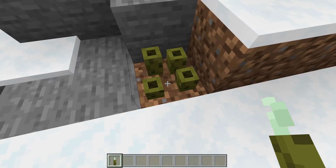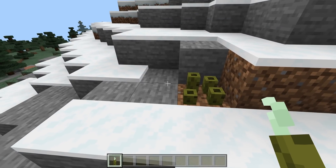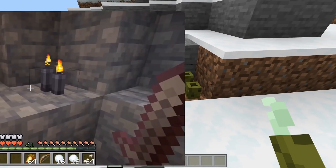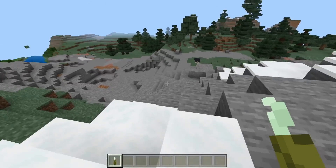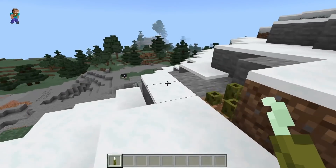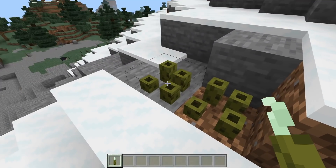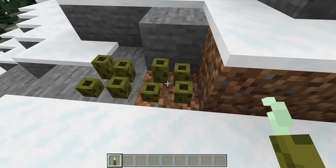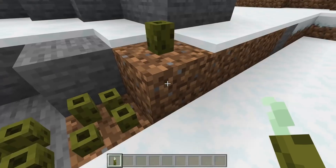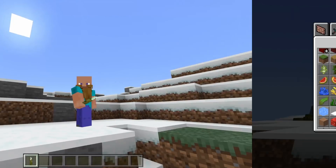Candles reminded me a little bit of sea pickles, especially when they're placed like that. I mean if we put a side by side comparison - kind of, maybe, especially when they're underwater. Maybe if we could pick them up we could place them like sea pickles and have like four in one, or just have one candle. Either way, candles coming to the game - pretty epic.